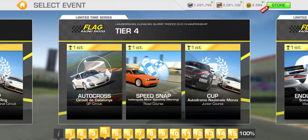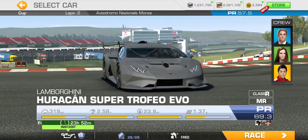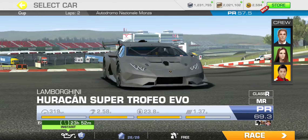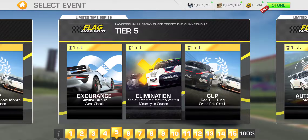That gets us to the 25% completion tier — tier four. Autocross at the Catalonia Grand Prix, Speed Snap at the Brickyard, and the Cup at Monza Junior Course — only two laps with a PR 57.5 required, as we checked out earlier. So far these events are pretty short races. For a limited time series, I don't mind at all — that's perfectly fine by me.